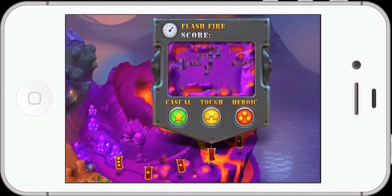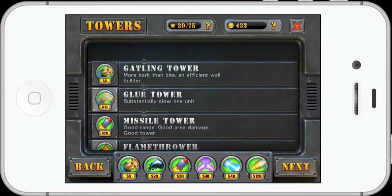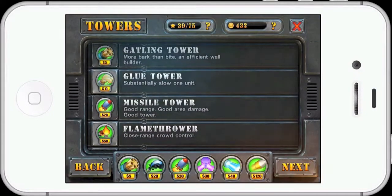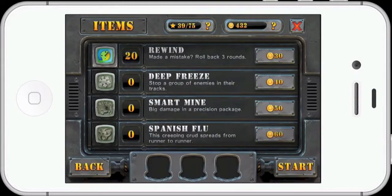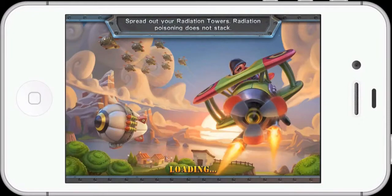We've got this new level called Flash Fire. I've not played it yet but I'm going straight in on Heroic with my usual six towers and I'm not going to use any items. Let's see if I can do this. I'm going to have to check what I'm actually doing because I don't really know what I have to do.